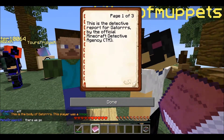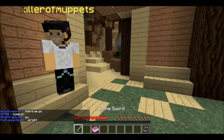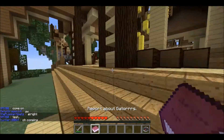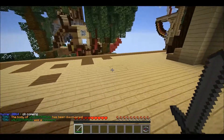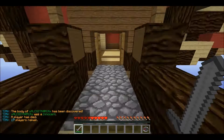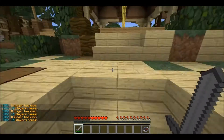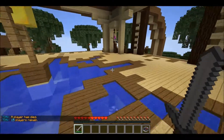He was a- this is a detective report. He was murdered by Smarty Pie - it says who he was murdered by. But the player himself was innocent. That means you can go kill Smarty Pie. Where's Smarty Pie?